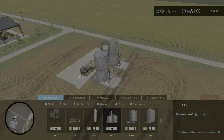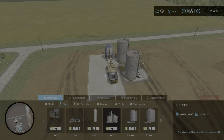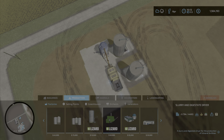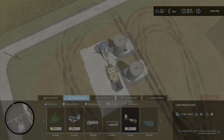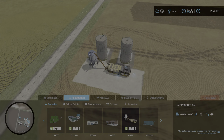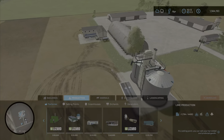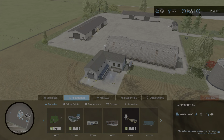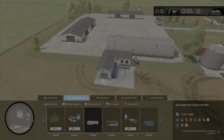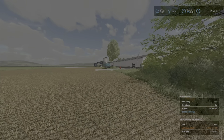I put another fermenting silo up - we have all the straw and most of the grass in there producing silage. I got tired of buying lime so I'm going to make my own - I put up a lime production facility. It doesn't need water, just stones. One thousand liters of stones to three thousand liters of lime - that's the best one so far. I also put up a seed and fertilizer factory so I can make solid fertilizer as well as seeds.